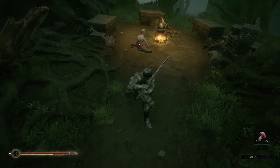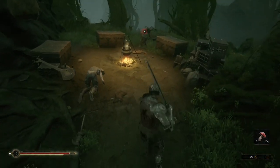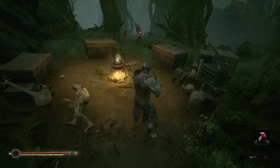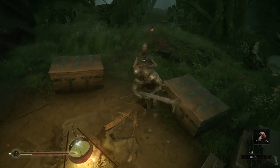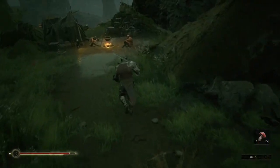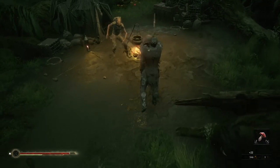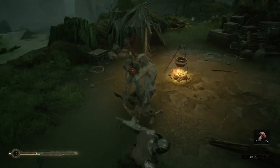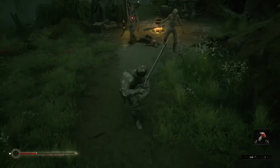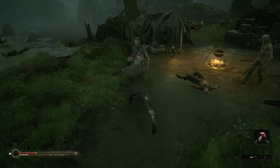With the sword, your light attacks are pretty quick but they do not have that range, where the heavy attacks will have you thrusting forward with some momentum. Slashing at enemies does feel good. I like how you can interrupt enemy attacks with your own, along with small touches like other smaller enemies showing some fear towards your kills. The sound effects make it feel like you are really cutting through something, and there's some weight behind each of your hits.